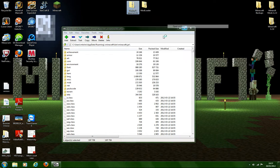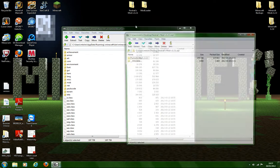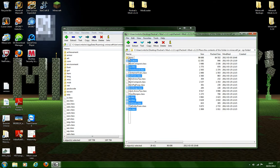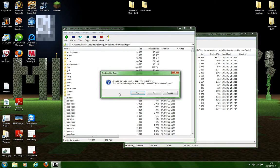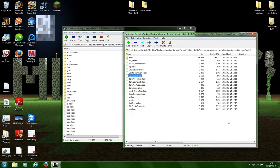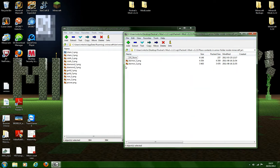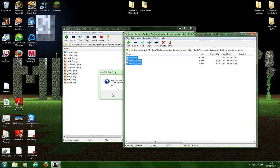Right click, 7zip, open archive. Hit the top one. Now place these in, first in the dot jar. Then go back and place in the armor folder - go into armor, highlight them all, and just paste them in.